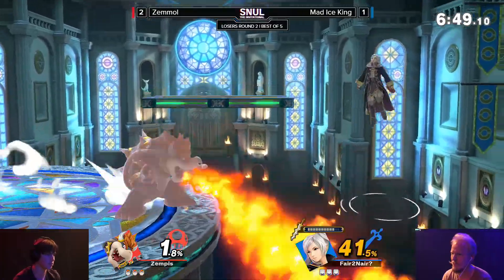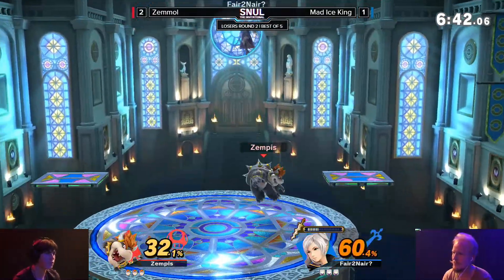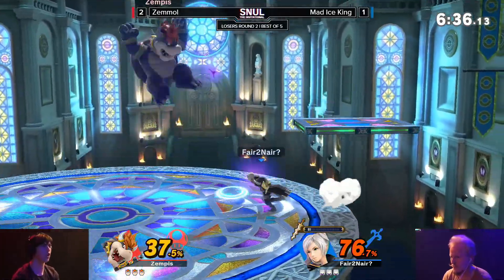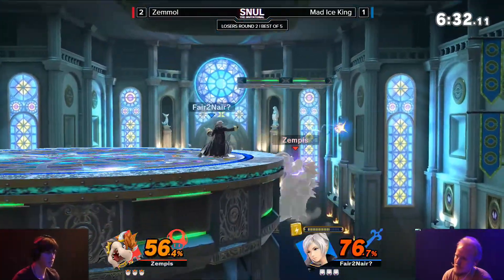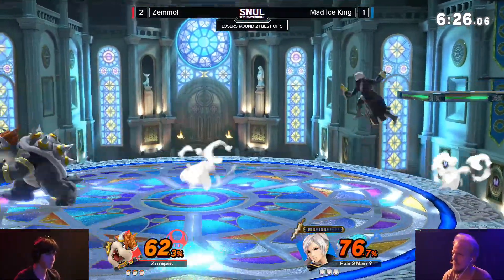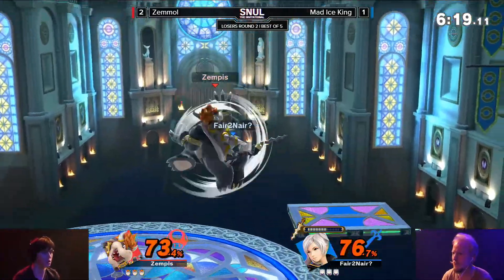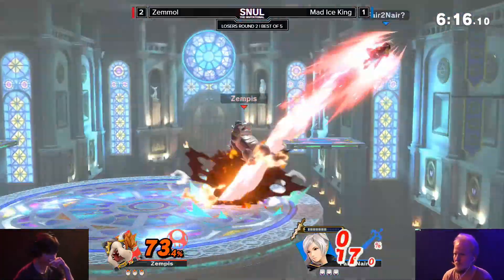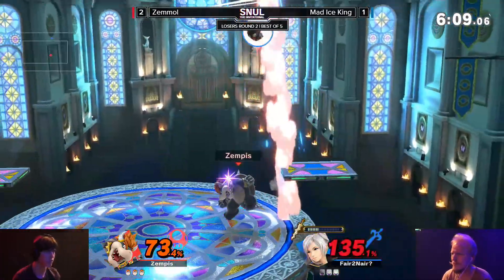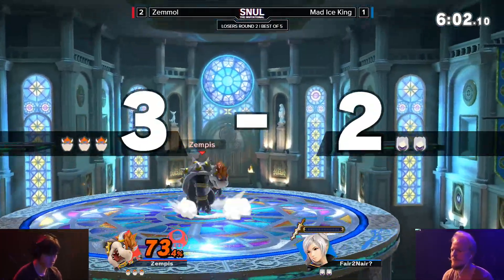Finds an opening again with a jump in - really just has been getting those so well. Doesn't go for the forbidden combo - no fair to nair. But that up air though, such a good range on that up air. Now stuck at the ledge again - long hitbox off that forward air is going to stick him right there. Now he does not have the Leven Sword anymore. The returning Leven Sword almost hitting Zemmol there on the way down. Mad Ice King should really be careful here with how much he is throwing out the projectiles at a reactable range, because Zemmol's jump-ins have been so on point against those. Up air into position - I really like the up air on shield there. That's going to be the stock. Such a strong move. Zemmol up a stock.